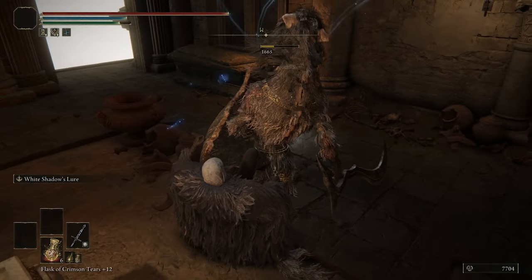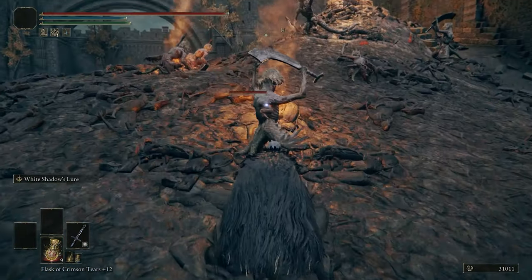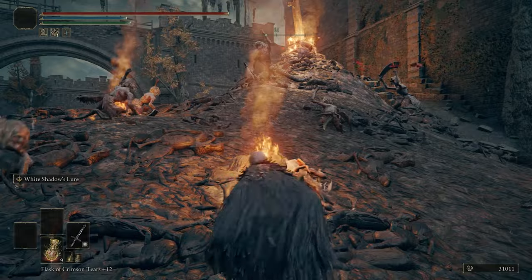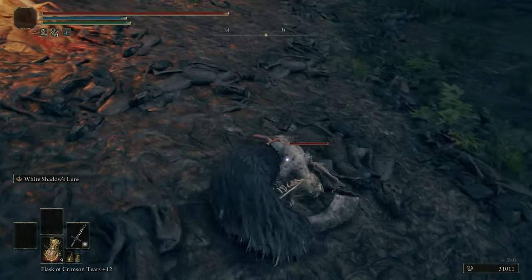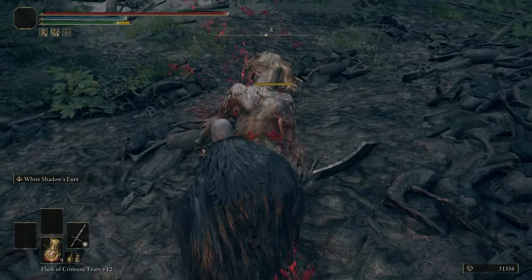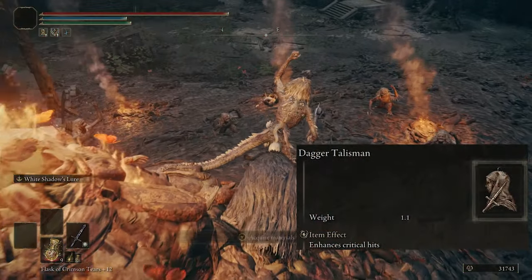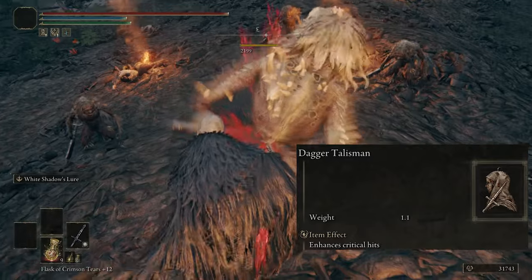Our critical hits — backstabs and guard breaks — are going to do so much damage it's either going to kill the person completely or take out a massive chunk of their health. To push it even further, I'm also using the Daggers Talisman, which increases our critical damage by a huge 17%.